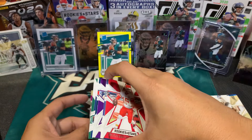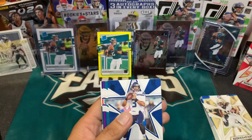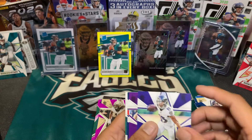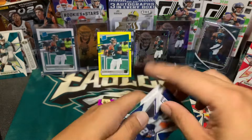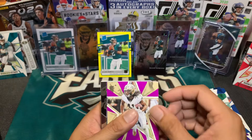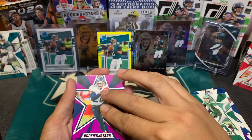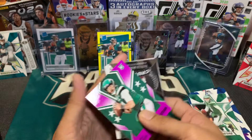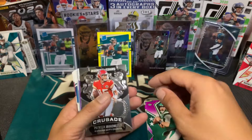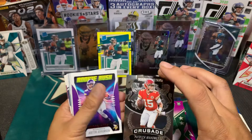Then we have Jared Goff, Joey Bosa, Julian Edelman, Keenan Galloway, JuJu, Alvin Kamara — that's a lot of base cards. Patrick Mahomes again. Russell Wilson, Miles Sanders — saving my Eagles. Marcus Brown, Dalvin Cook, JuJu, TJ Watt, Zeke. And these purple ones are purple parallels — Alvin Kamara, Derrick Henry.